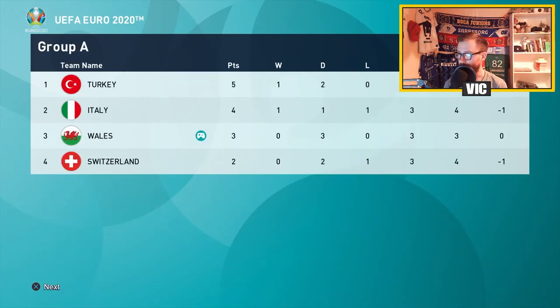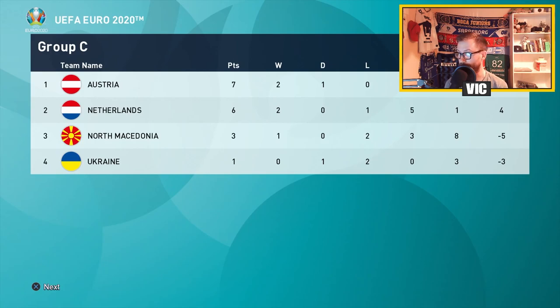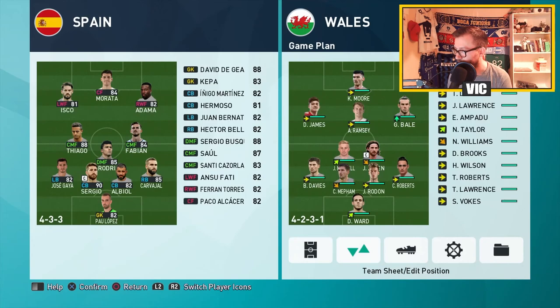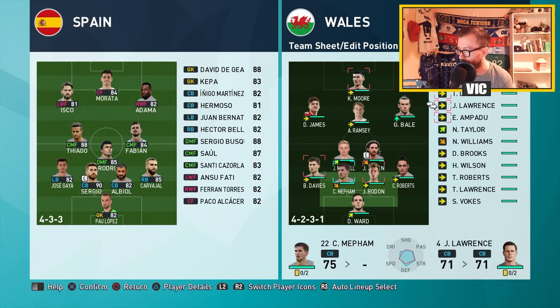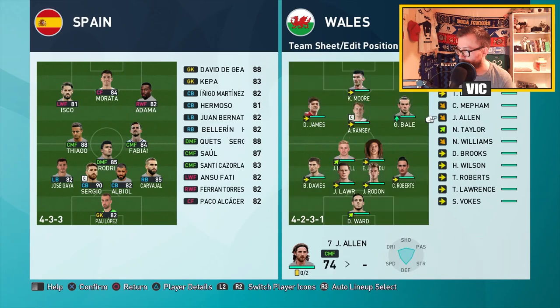Switzerland drew with Turkey. Let's take a look at the other third-place teams — we have Finland at minus two and North Macedonia at minus five. So I guess we will go through on goal difference, and that puts us through to the knockout stages. We're going to face Spain — this is where the fun starts. We have to swap out Muffin in the defense and I think I'm going to go with Lawrence, because I need Ampadu in the midfield.